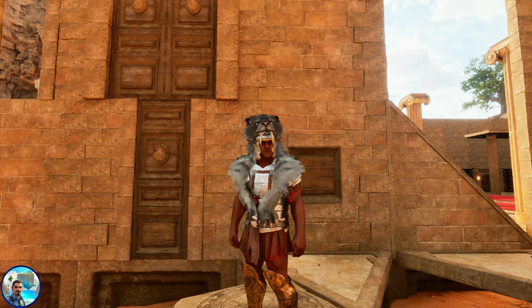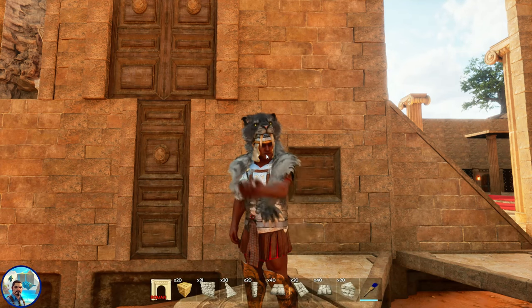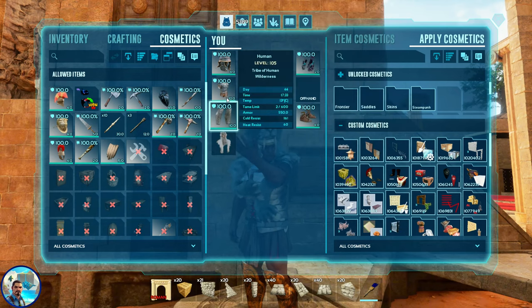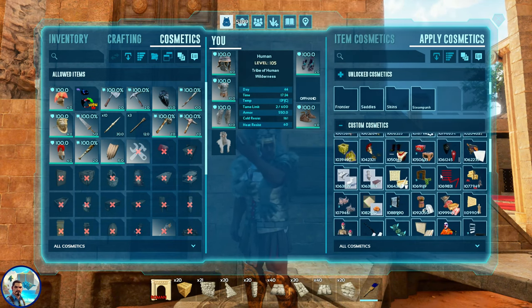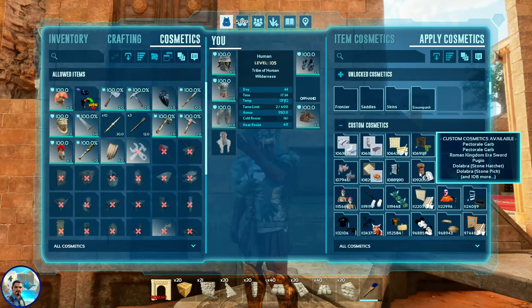The next skin we're going to look at is the Cosmetics of Ancient Rome. I am wearing one of the cosmetic outfits I pieced together from it. In my pet slot I have the saber-tooth headdress on, and once I put it on with my chest piece, it sits nicely and adds flavor to the skin. This pack has over 108 pieces in it.